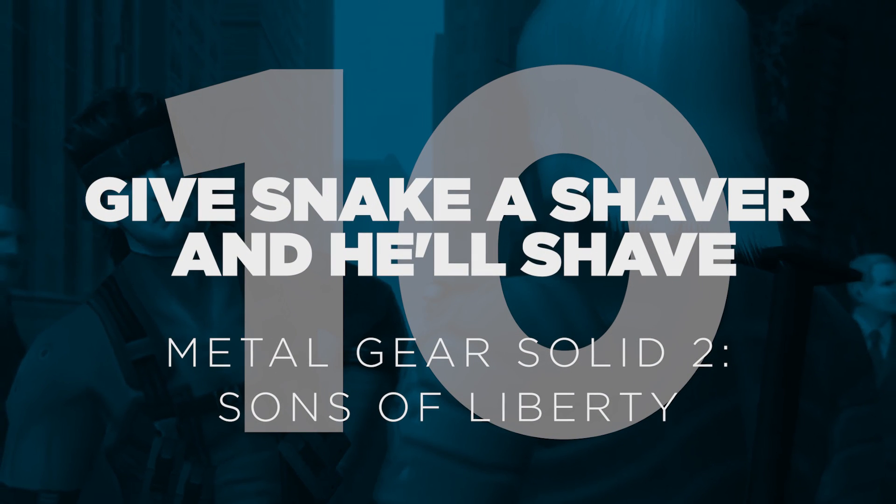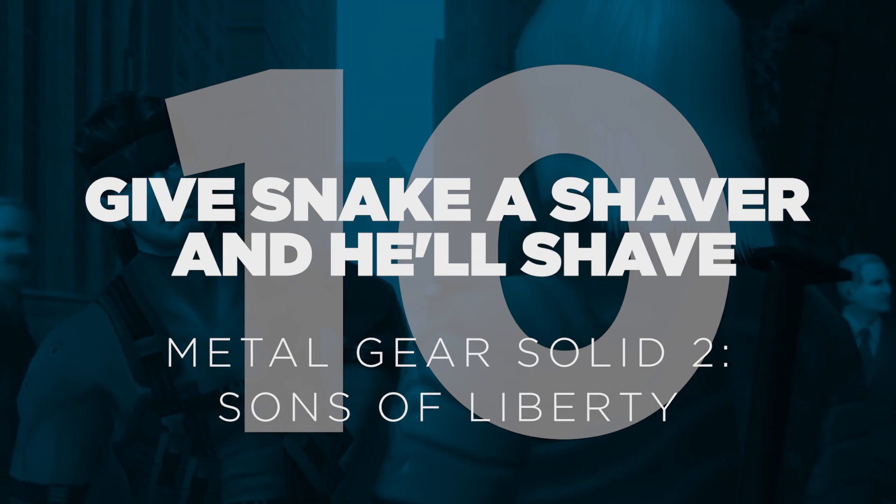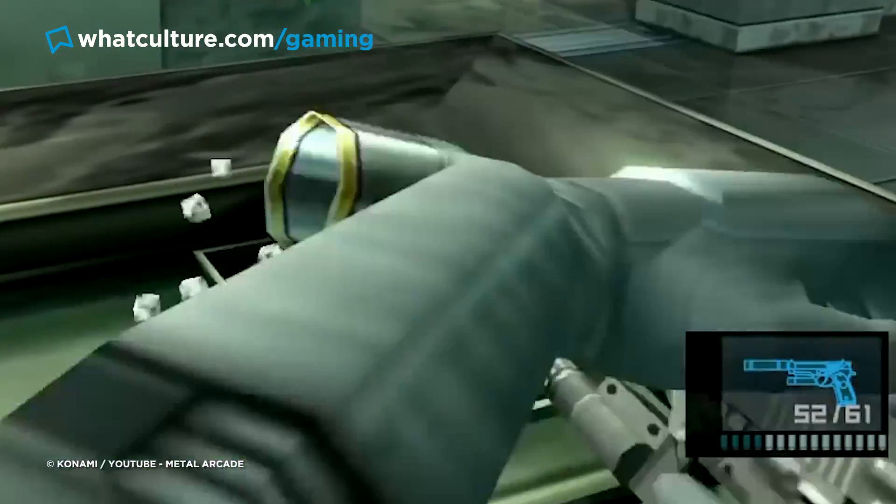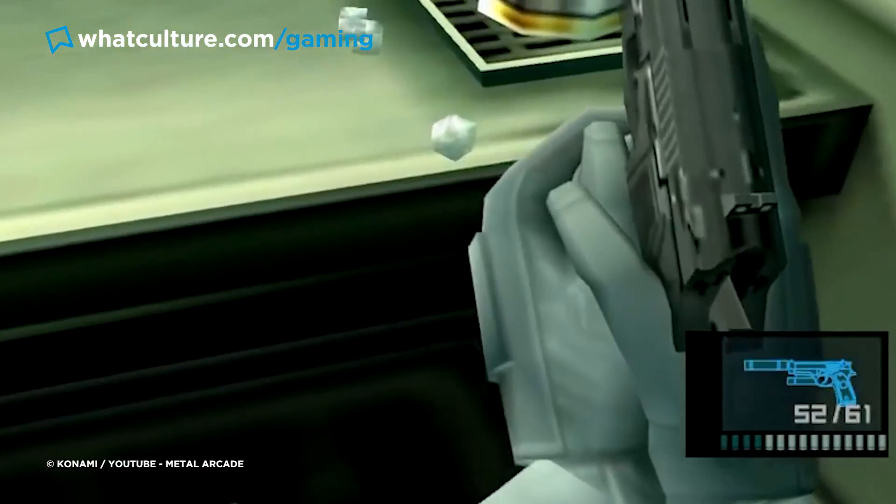Number 10: Give Snake a shaver and he'll shave — Metal Gear Solid 2: Sons of Liberty. Hideo Kojima is the king of pointless game details, a crown he earned with Metal Gear Solid 2. Seeing scores of head-turning randomness included in the launch trailer, we watched Snake shoot pages out of magazines, put bullet holes in different enemy limbs, or tip over an ice bucket and watch the cubes melt in real time.